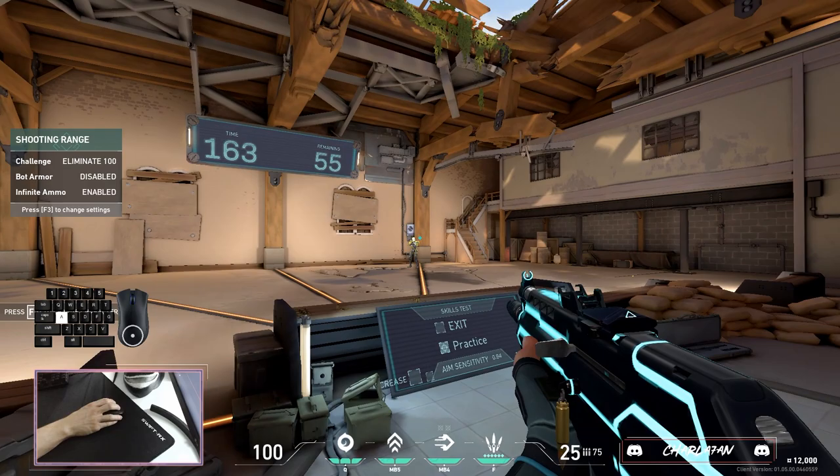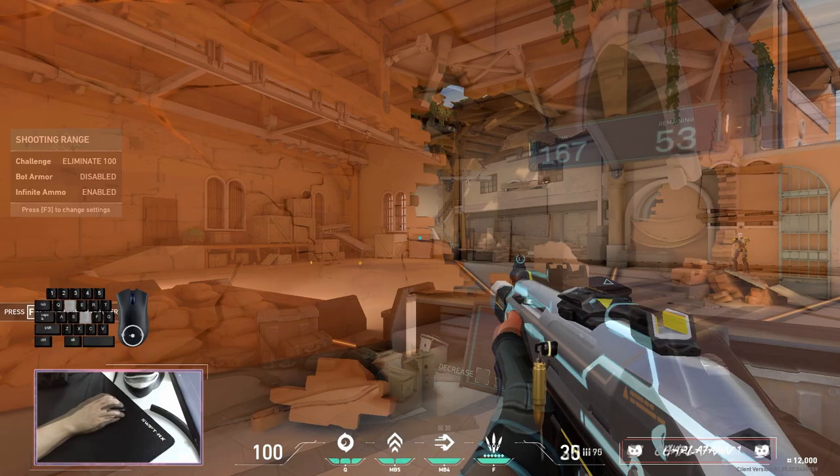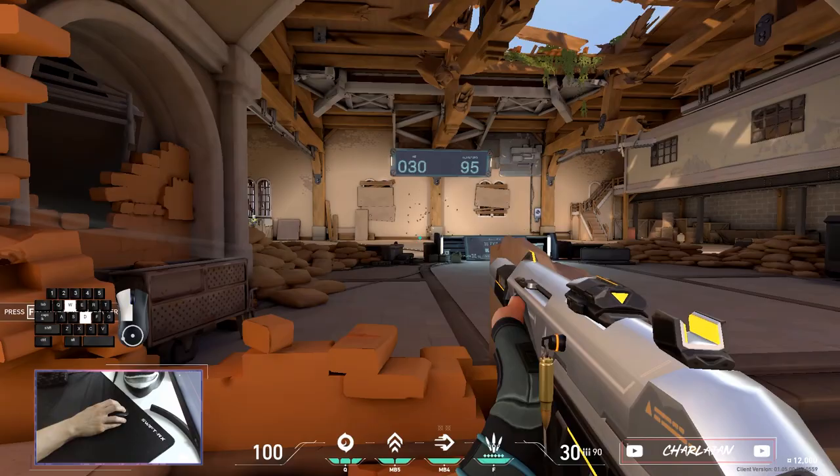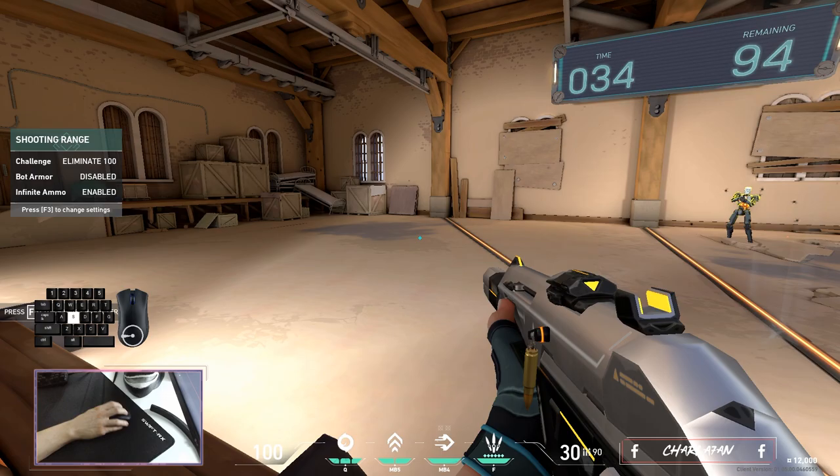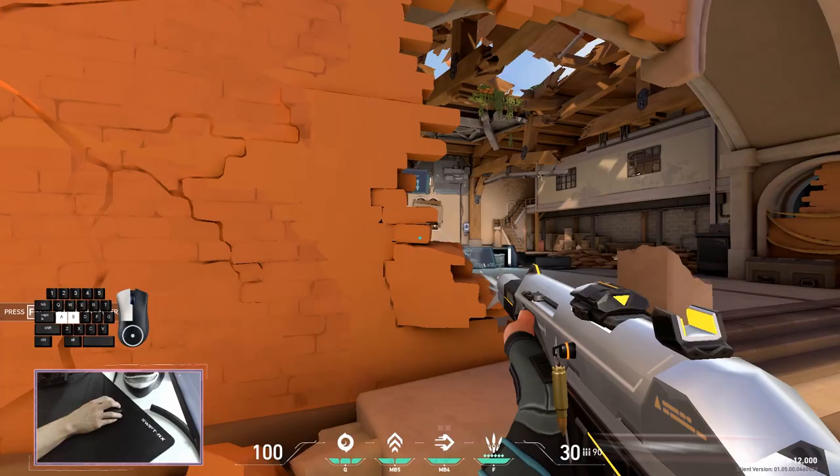In order to effectively kill your enemies you need to stop, reposition your crosshair if needed, and then shoot. So when you are engaging a certain angle you should never clear that corner with W or S keys like in this example here. You are not Lewis Hamilton, you are not driving a Formula One — you are holding a deadly weapon in your hands and you are the headshot machine, my friend.